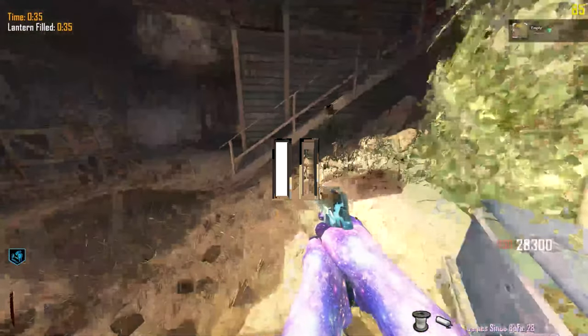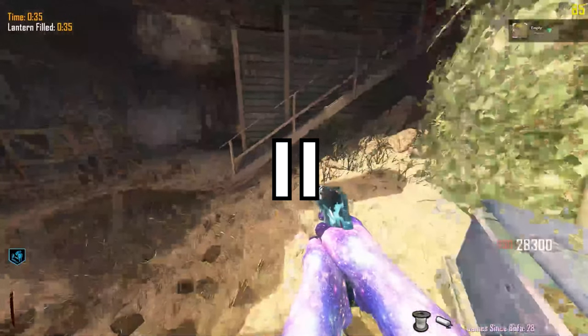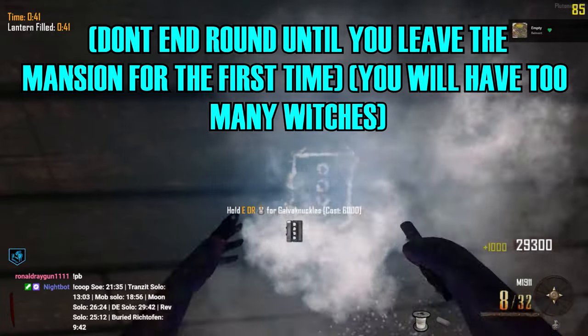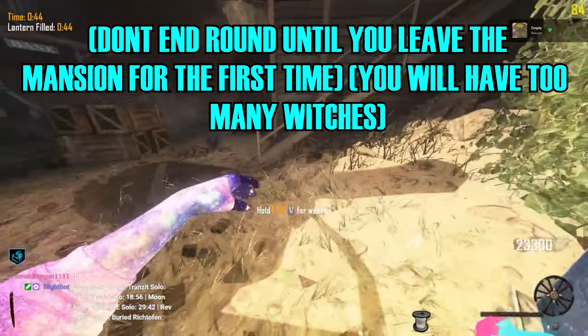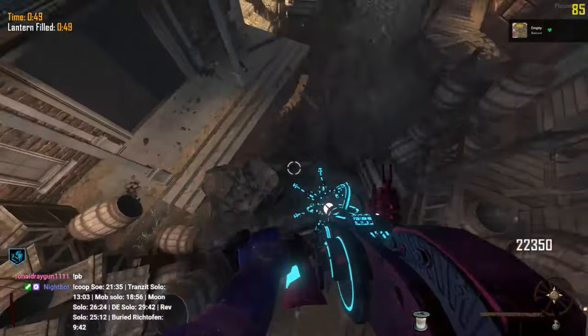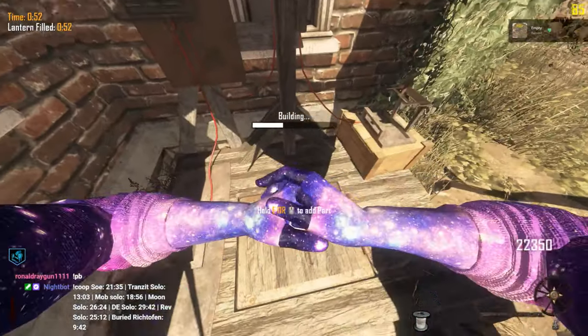Pay attention to what drop you get at the start. You're guaranteed to get a drop once you hit a certain amount of points. If you're playing for record, this drop must absolutely not be a max ammo — if it is, you'll have to reset, because you can't get two of the same drop in a row. Also pay attention to how many zombies you've killed — keep the round as low as possible without ending it. If you get the Paralyzer from the box first, place the part on the max ammo buildable, which also counts for the Richtofen buildable.